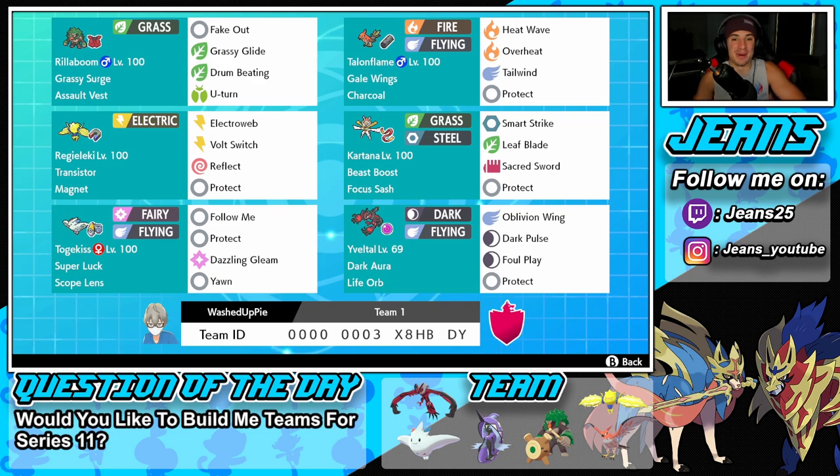Getting started with this team, we have Rillaboom in the top left corner — very good Pokemon in the series, one of the top tier Pokemon not restricted in Series 10. Always great to bring into any team. It's got the Grassy Surge ability for terrain control, Assault Vest to soak up damage, and a moveset of Fake Out, Grassy Glide, Drum Beating, and U-Turn.